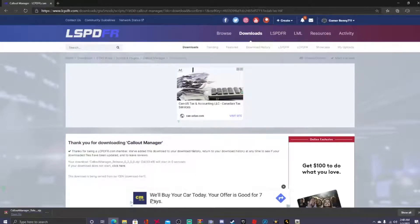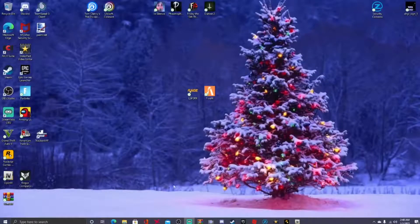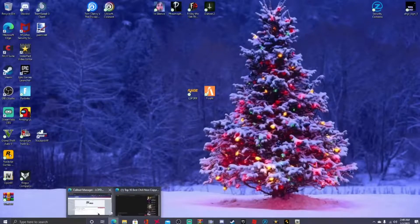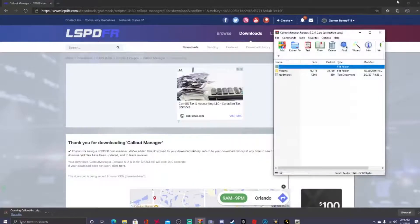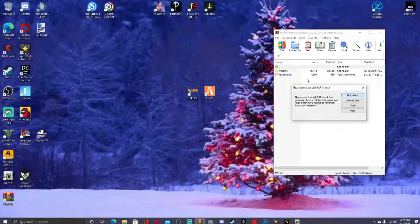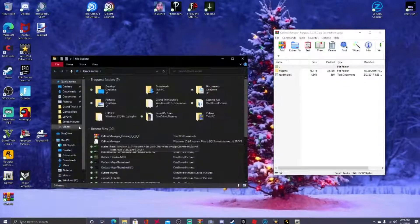We're going to be using the GTA5 main directory. I always say it in every tutorial — use WinRAR to open up all your files. It's completely free and the link will be down in the description below. So here's our Call Out Manager — go ahead and pull up your GTA5 main directory.